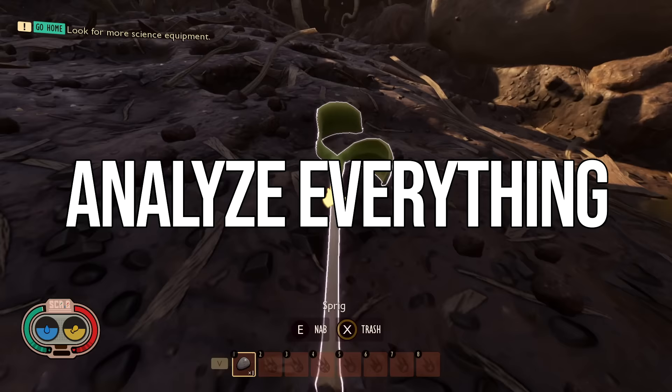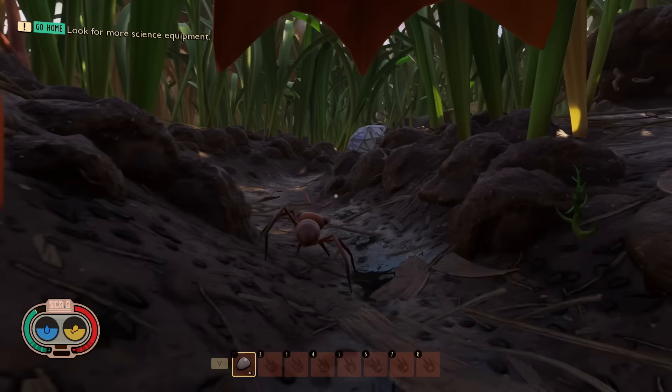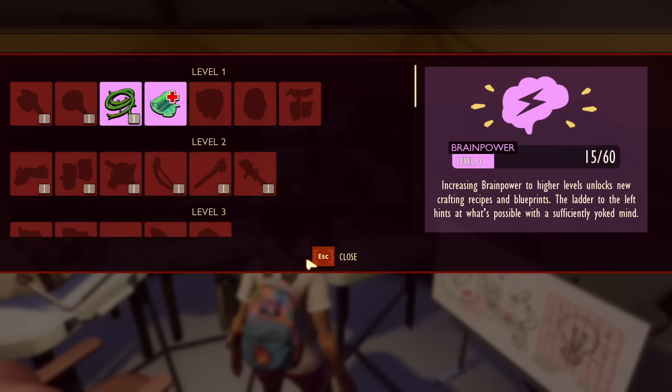The second thing I wish I knew sooner is to analyze everything that can be analyzed. When you pick up a resource and it goes into your inventory, if it has a little exclamation point in your inventory, it can be analyzed. To analyze it, go to a field station — they're scattered around the world. Go up to the resource analyzer, select the resource you want, and analyze it. The colors indicate rarity.